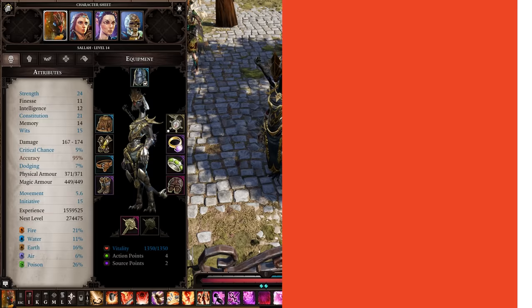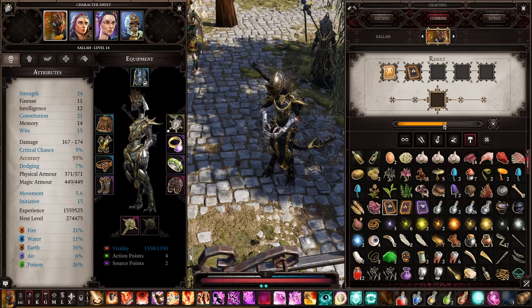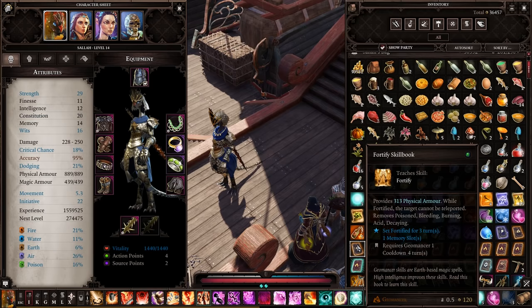If you're a loot hoarder like me, you'll likely have a whole bunch of spell scrolls you've not used. Scrolls are great to use in a pinch, but they're one use only. If you want to memorise the spell itself, then you can combine it with a book from the same school of abilities to create a skill book and unlock the full spell.